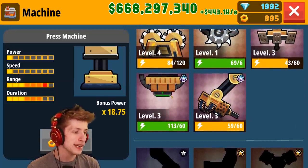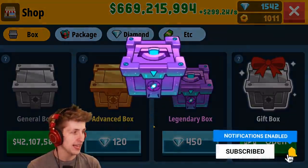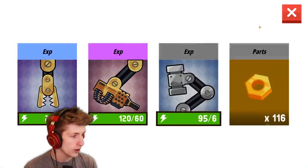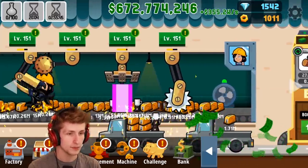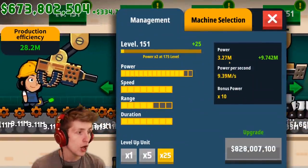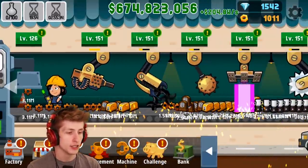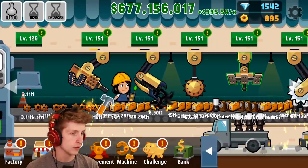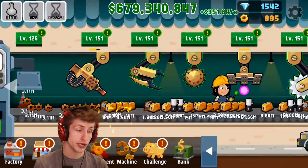We didn't get anything for our mini gun. We have to level up the mini gun - how have we not gotten anything for the mini gun? Finally, thank you! So right now its power is 3.27 million with power per second at 9.39. We go to machine and level it up - let's see what it goes to: 4.9 million to 14 million power. That's a huge increase!